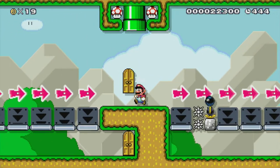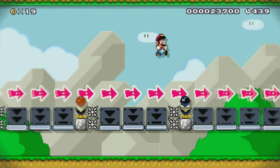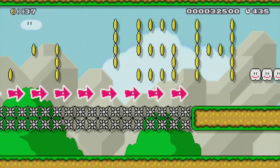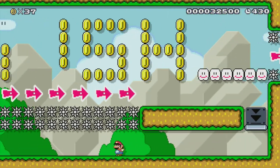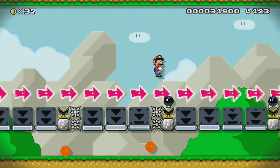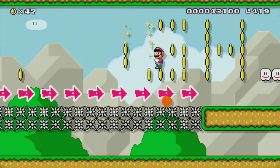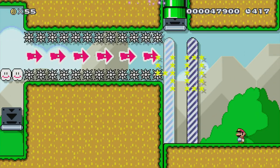Then we have this final section. If you try and jump across normally you won't be able to complete it — you have to spin, because it needs to be big to get through here to beat the level. So let's actually do it this time. Obviously I need a mushroom. Then just through here, and there we go — level completed.